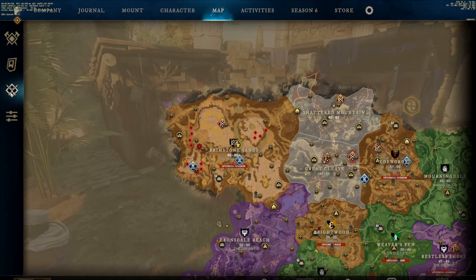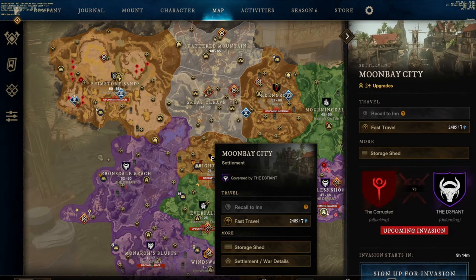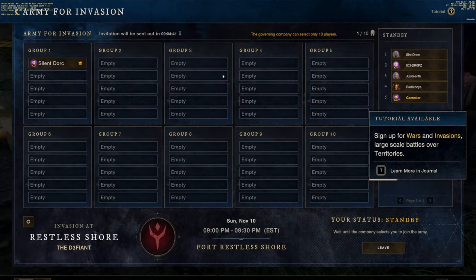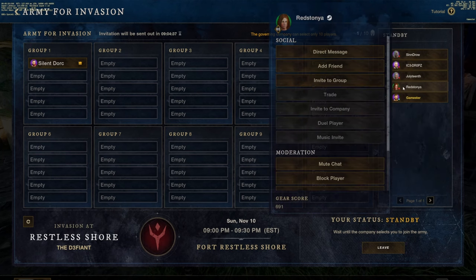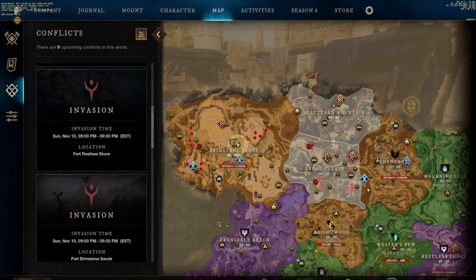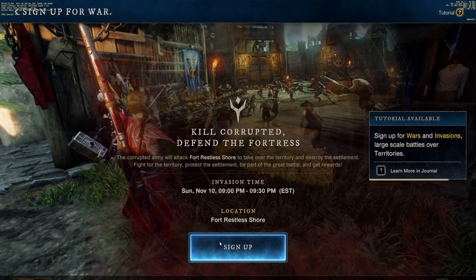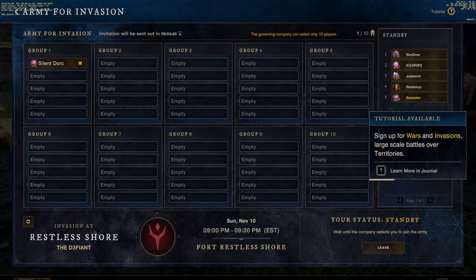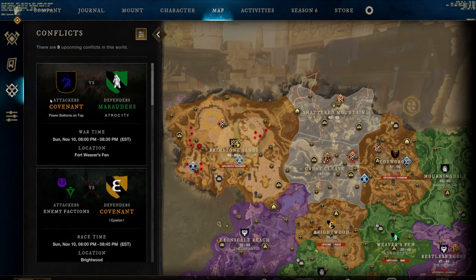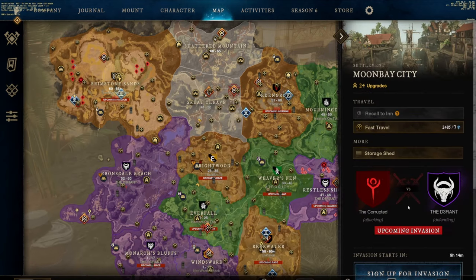Another thing players can do is participate in invasions. Invasions are not like dungeons — you cannot just queue up for one. You must go to Conflicts, scroll down to what invasion you want to sign up for, and sign up. Then you'll have to be logged in during that scheduled time frame and you will be chosen to participate or not. Invasions can be pretty fun. They don't really get fun until around round 4 — the first couple waves are super easy and tedious — but invasions can be a good time.